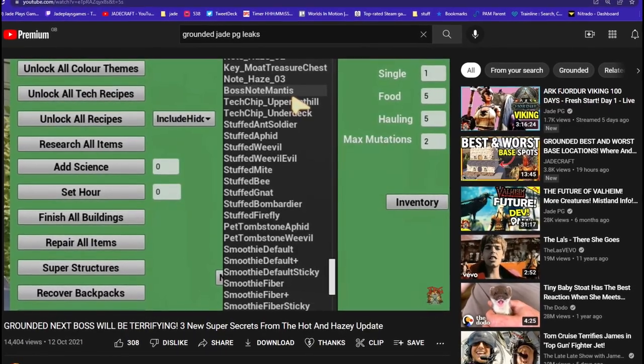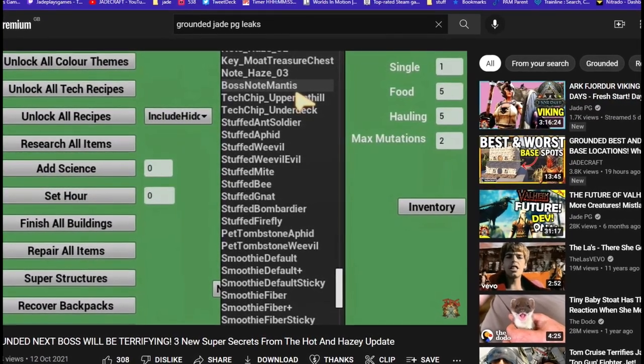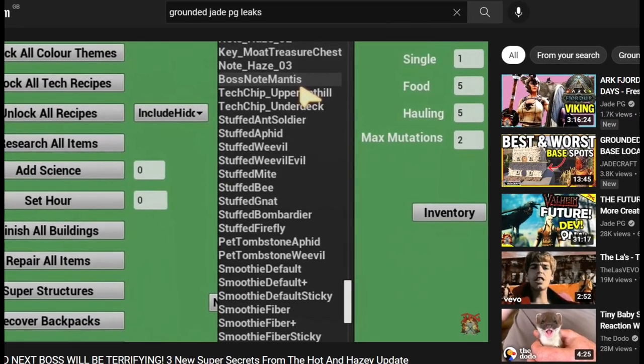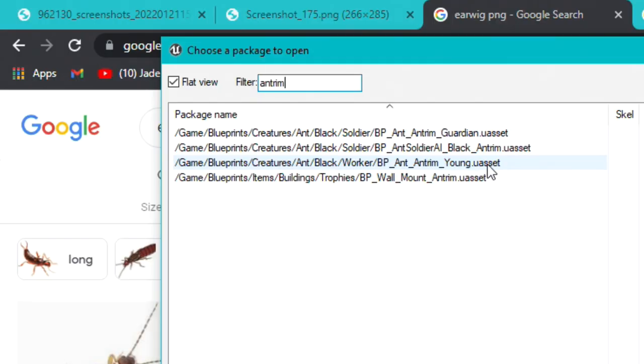It looks like the ant queen is going to be part of that. Doesn't look like there is going to be another ant hill in the upper yard — you can see the upper ant hill as well as obviously the under deck area. Maybe brown ants would come from these images, but it was tied to the boss creature, the black ant queen. That's all but confirmed because in the dev files it lists some of the black ants as maybe minions as part of the boss fight when we do fight the ant queen.